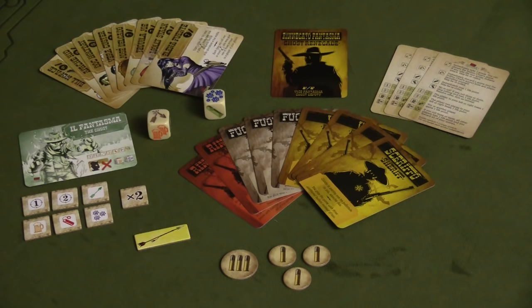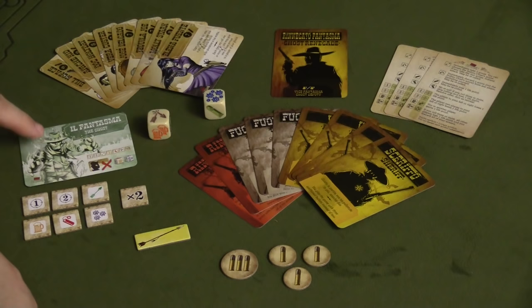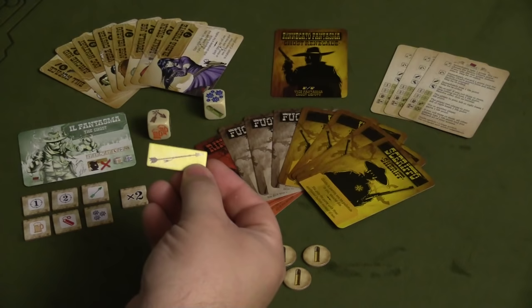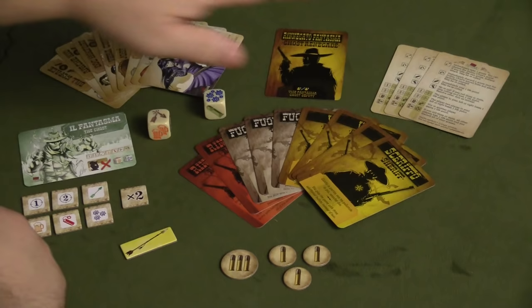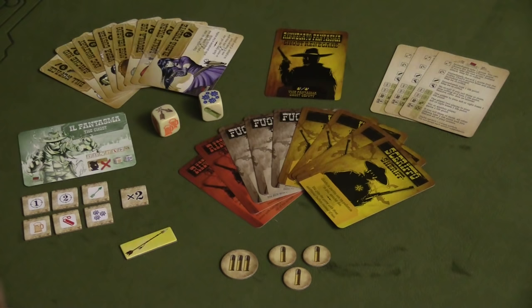So here's what you're going to get in your copy of Bang the Dice Game: Old Saloon expansion. First, you get eight new character cards with different special abilities. You also get a new ghost character card with accompanying tokens, a module called the Indian Chief's Arrow, more life tokens or health tokens, nine new roll cards with special abilities, the Ghost Renegade roll card, cards explaining the new dice, and two new dice in a slightly tan color — a Coward Die and a Loudmouth Die.